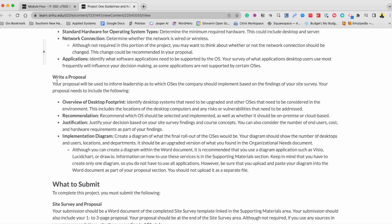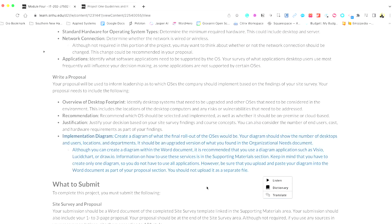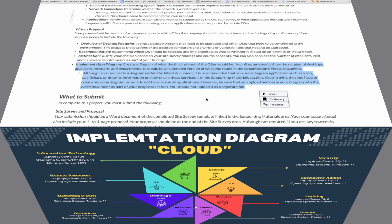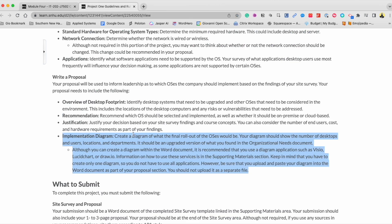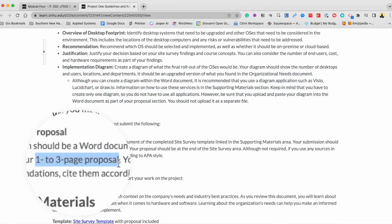The company has 130 employees, and you have to go through and do the proposal — no big deal there. What I think will get overlooked if people don't really focus on it is doing the diagram. What I did for my diagram is I went to Canva, created my document there, because it was just easier than using the built-in system and trying to figure out how to connect things to the cloud.